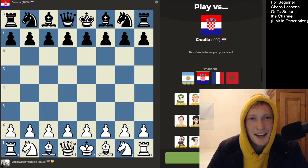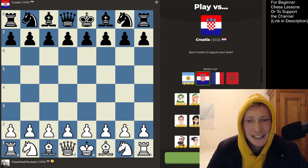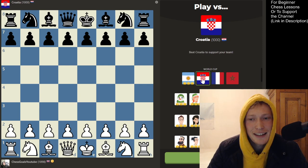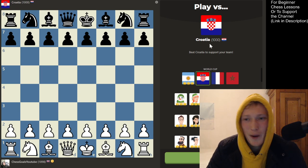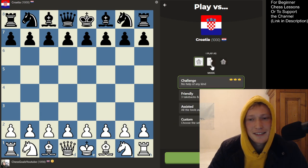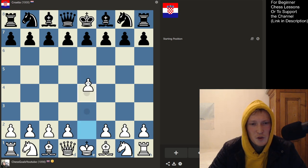Welcome back! We are taking on the World Cup chess.com bots — they've released four bots for the four semi-finalists in the FIFA World Cup this year. Today we're going to be taking on Croatia, the 1000-rated bot. Beat Croatia to support your team — okay, let's get into a challenge match. We've got the white pieces.